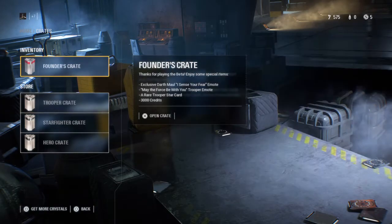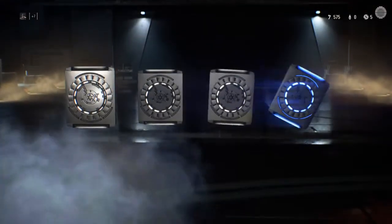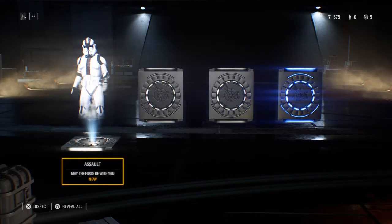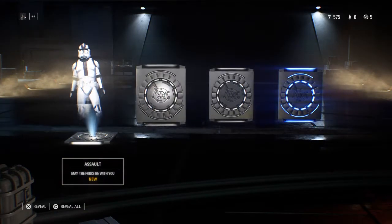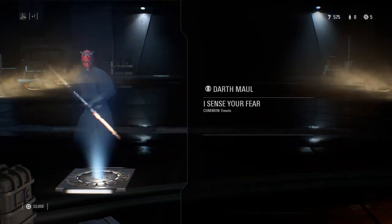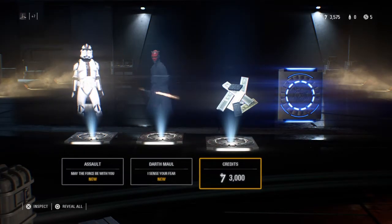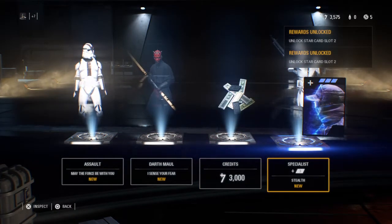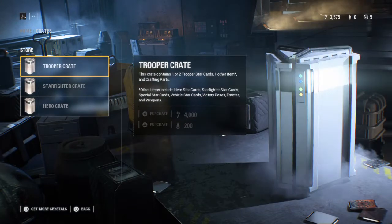Founder crate. That's just an emote — I'm so sad now. Another emote. 3,000 credits, that's nice. Lots of bling. And some stealth ability for the specialist — that's nice. Another 3,000 credits, that's nice. Lots of bling, so we could purchase a starfighter crate if we wanted to.